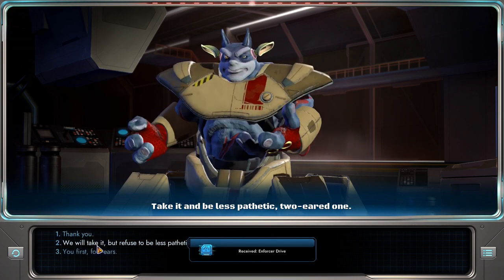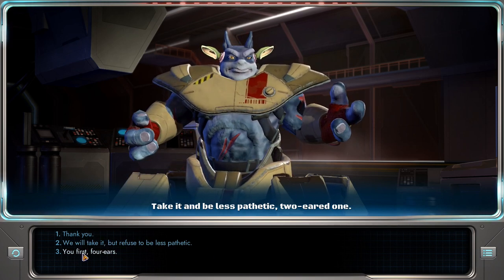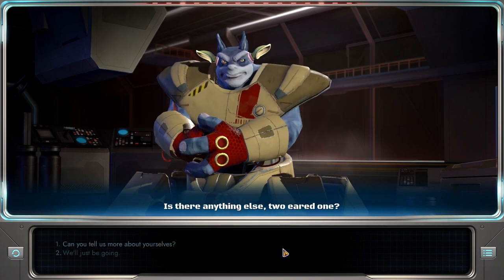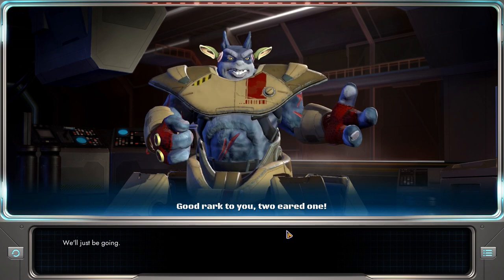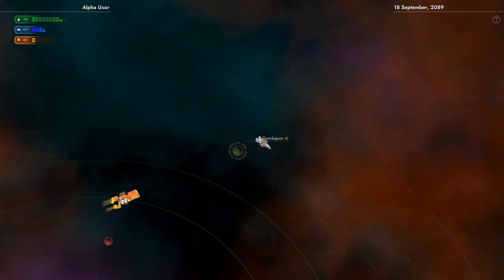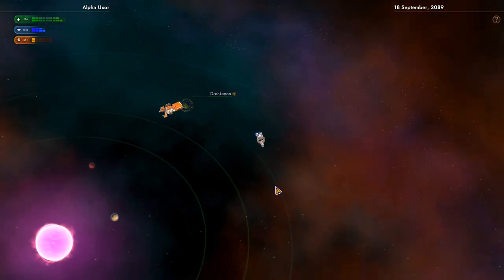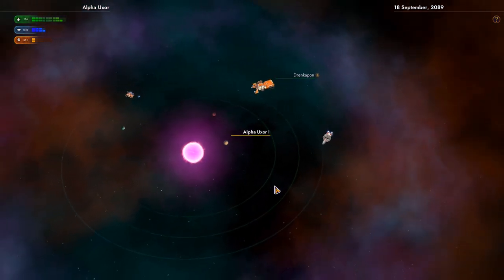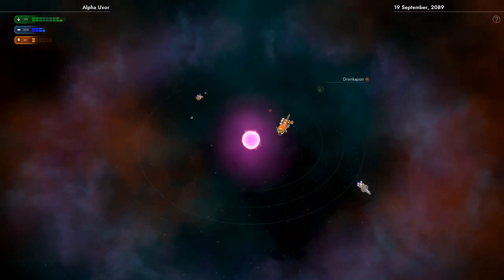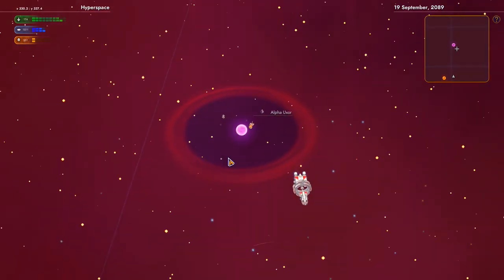They've also been ordered to give us a new hyperdrive — so we could lash it to our impossibly primitive vessel. They've also been ordered to pity us, but we'll pass on that part. We take it but refuse to be less pathetic. It's the enforcer drive, so it's not really better than what we have. So now we should probably go back to the Mukai and deliver the news — then we'll go to PI3 Orionis, because there's something there.